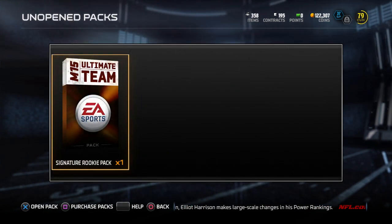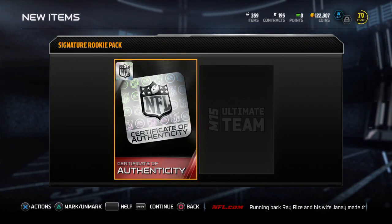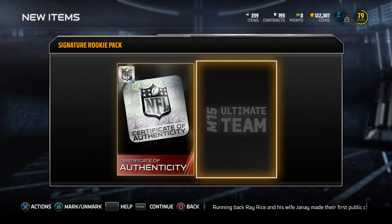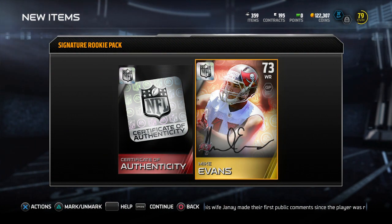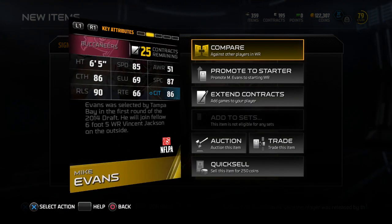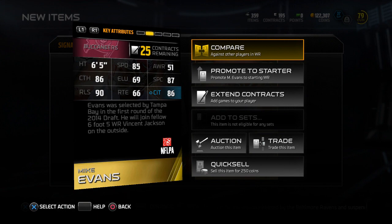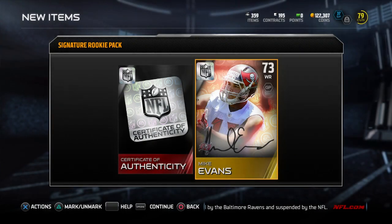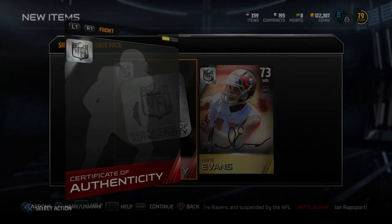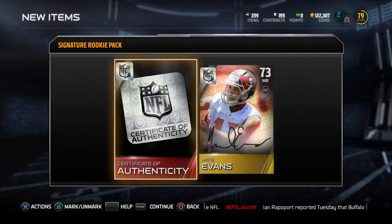For logging in today I did receive this signature rookie pack. I believe it should have one signature rookie or something like that in here. We get a certificate of authenticity, and then it looks like Mike Evans — 73 overall here. That is pretty cool. I don't believe it is any different stat-wise from his base gold, but maybe I can sell this or do something with it. Nice to get for free. You cannot sell this collectible, but it does go in those sets.